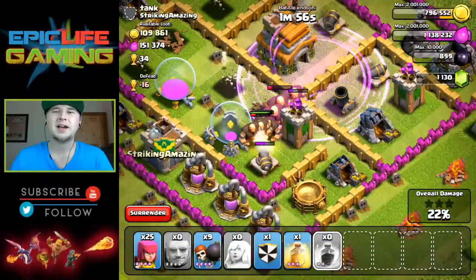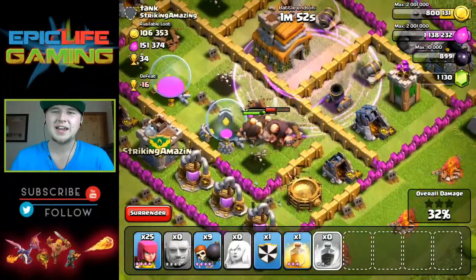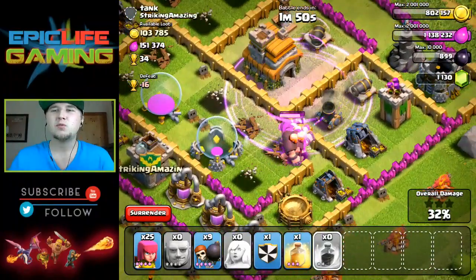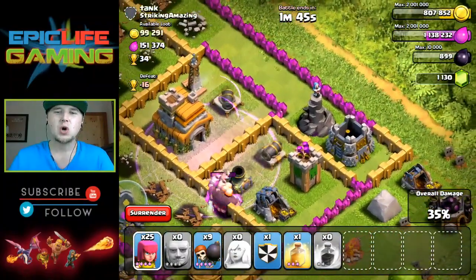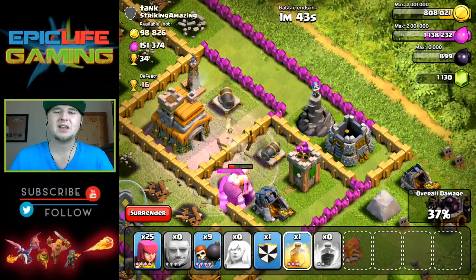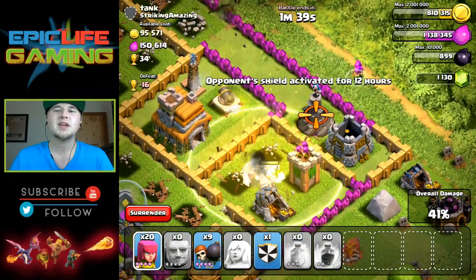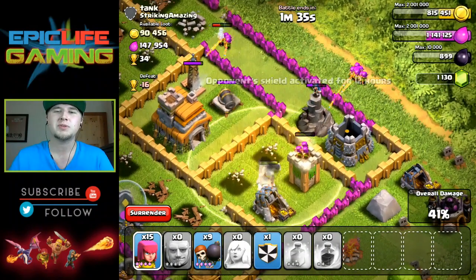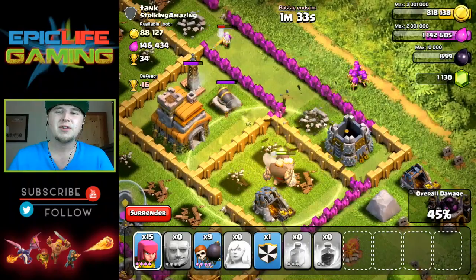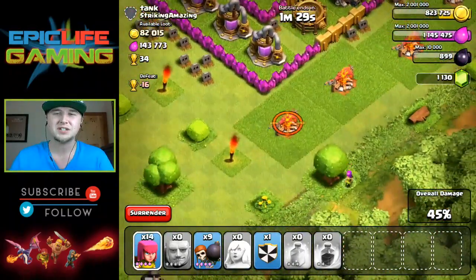The Tesla tower takes down my healer, which doesn't get me too excited, but we only have about six more defenses left. Hopefully one heal spell and a little rage spell can finish off the job. I go ahead and drop the heal spell down, then start dropping some archers to help the giants out, because even with the heal spell they're still going down to those defenses.